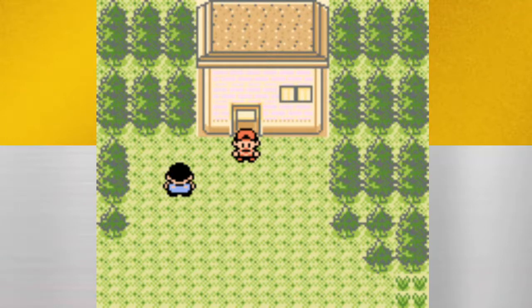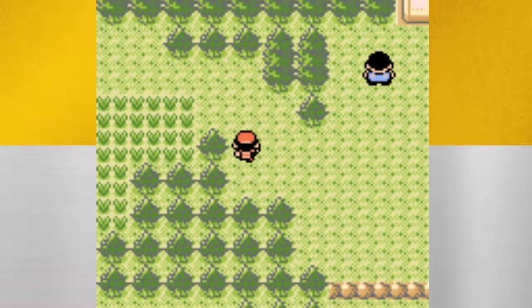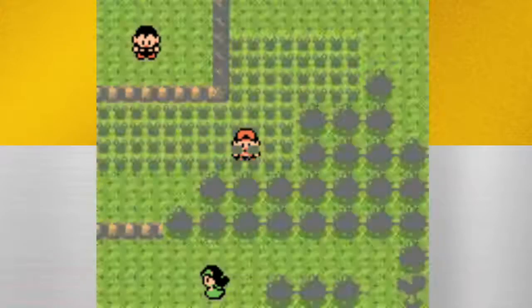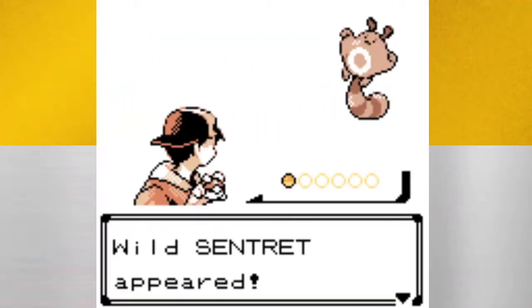There's also Spearow on that route. Spearow is a Normal/Flying type — it is much better than Pidgey. It's more offensive, a little faster, and it definitely gets some better moves such as Drill Peck. That's a really nice one to have. Over those two, Spearow is your pick for sure.